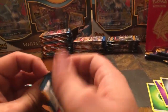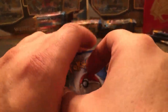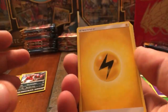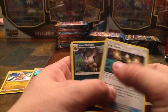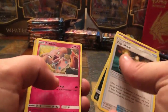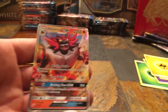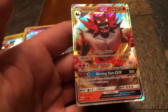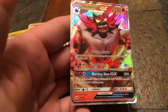Eighth pack — Electric energy. Experience Share, Alolan Raticate, Wishiwashi, Popplio, Zubat, Carvanha, Snubbull, Wingull, Reverse Holo Pokemon Catcher — and there it is, first full art of the day! It's an Incineroar GX. I don't have this full art Ultra Rare. I was just going through my trainer box collection book seeing what I was missing and told myself I needed that card — that's what made me go out and grab these packs today.